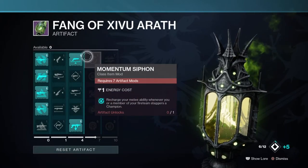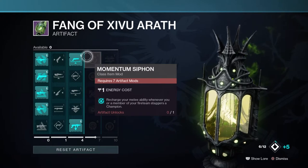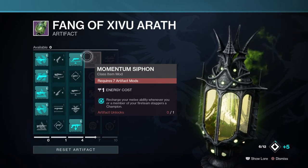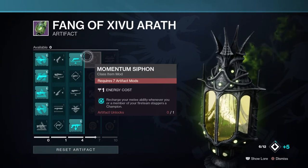In the fourth column, we have some new class item mods that really change up the pace when going up against champions, so I can really see them being useful for Ordeal Nightfalls. They have low class armor requirements except from Spoilers of War, which makes it very easy to slot them in for any builds in mind.